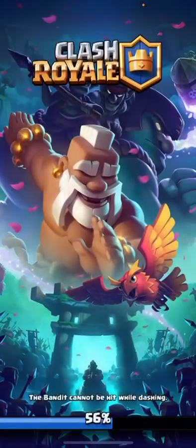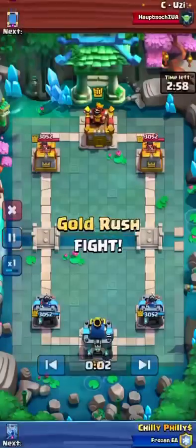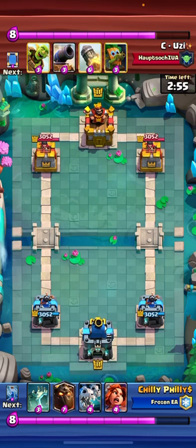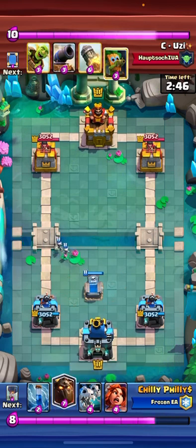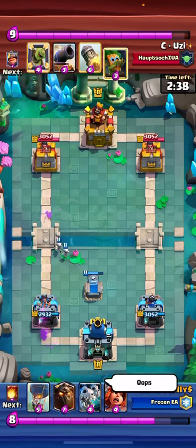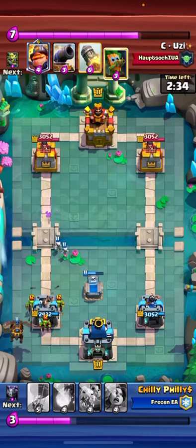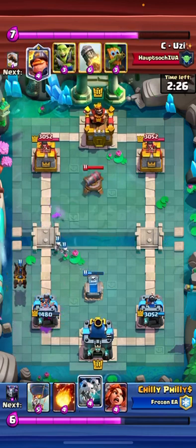Alright, hopping into the second match. Going up against Uzi. Tombstone first play — always a good one. I missed the Zap there. Oops, you know, it happens. And I just accept that he's going to get a lot of damage.